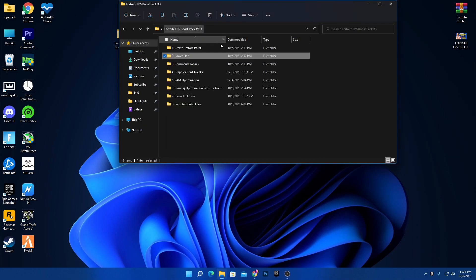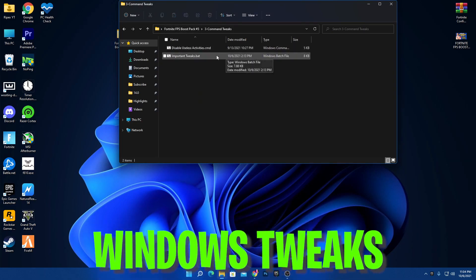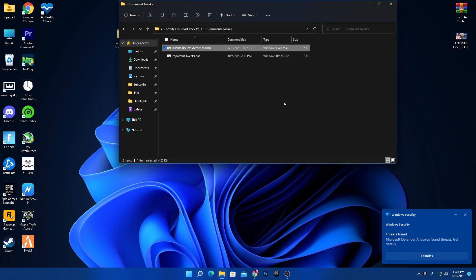Go back to the main directory and open the Command Tweaks folder. This will disable all useless background applications and services from Windows. Simply double-click and install these registry files on your PC.